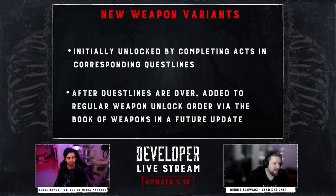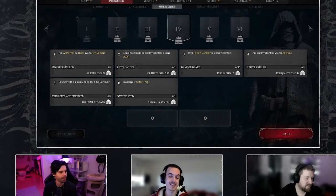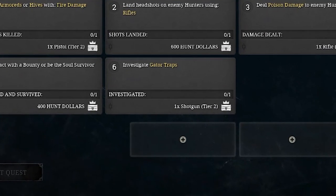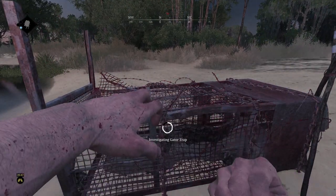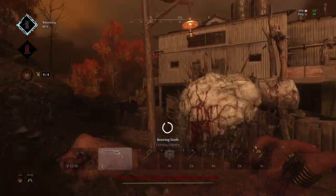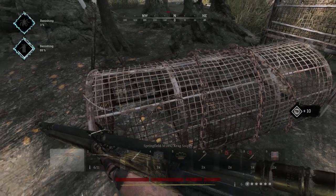After the questlines have ended, the new variants will be added to the regular unlock order in the Book of Weapons. Some sharp eyes noted that one of the questline acts visible during the devstream had an objective mentioning gator traps. It was later explained during the Q&A that gator traps are a new interactable world item featured by both new questlines. Unlike soul traps, the gator traps are non-destructible and can be used by multiple teams.